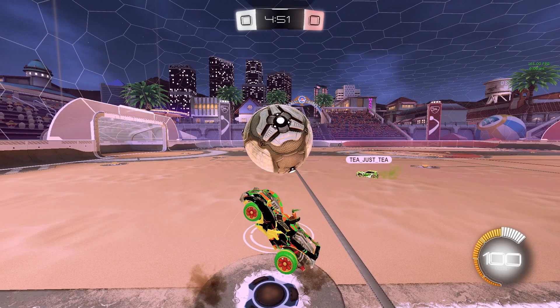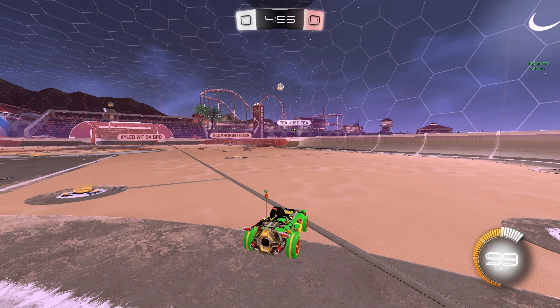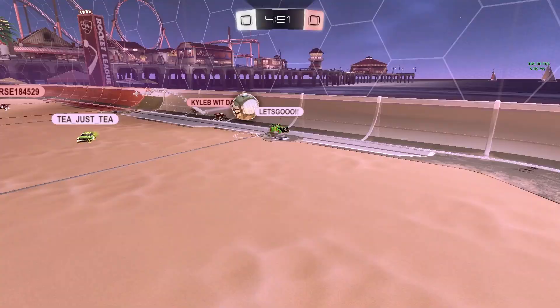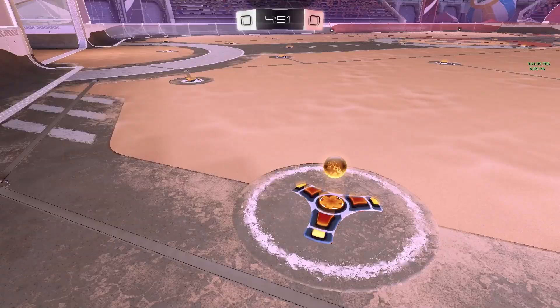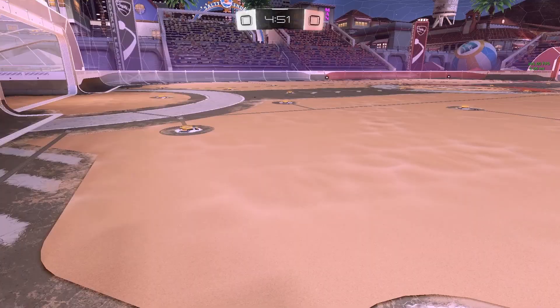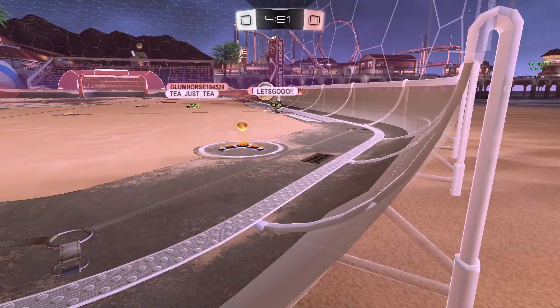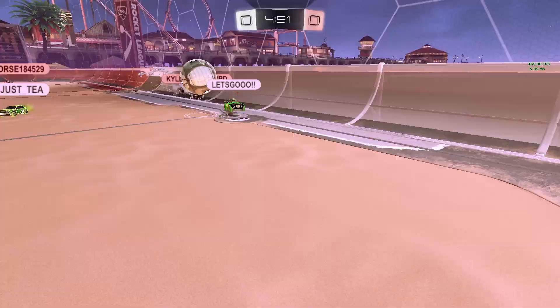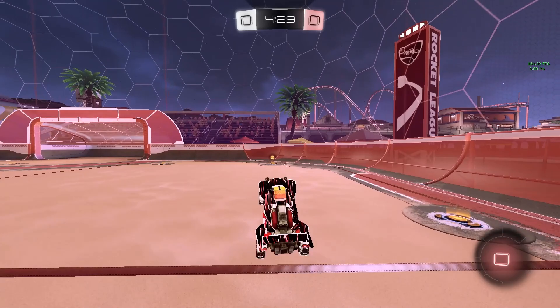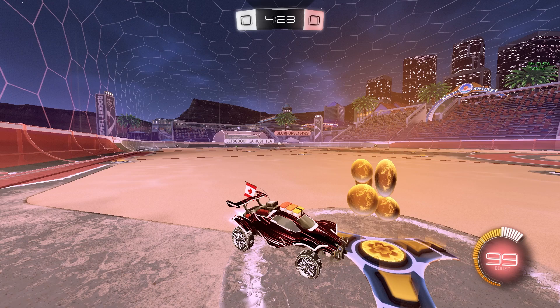When the ball is going into the corner like this, you don't need to flip into it. Just let the ball come to the corner — take this boost — because that allows the ball to come to the corner and you can control it, leaving this guy low on boost. Keep in mind: corners are always a safe place because there's not really an immediate shot they can place on net. If you have the option to let the ball come to the corner and control it, take it.